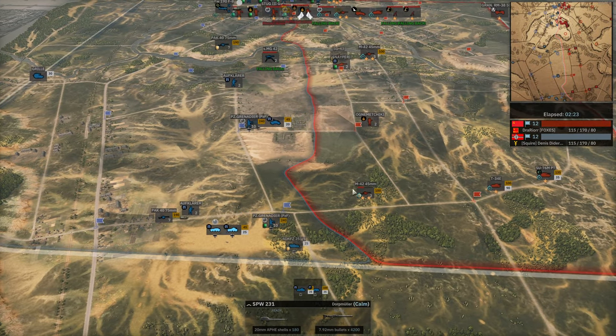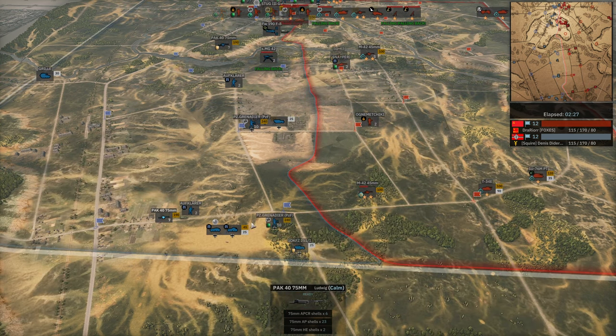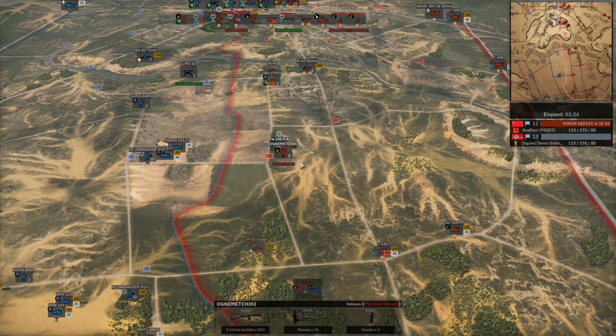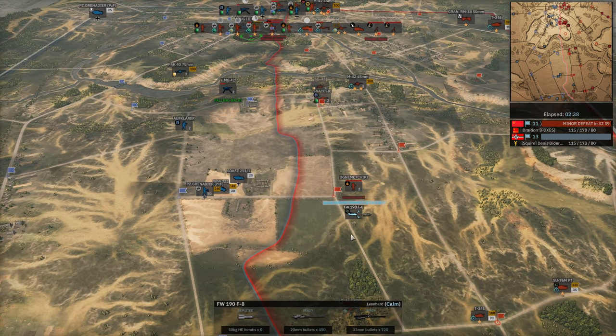A 233 and a 231 might be able to finish off this 45mm. Pak 40's really going to get a move on I think, though — park of relief coming out for strafing runs as well, as long as there's no AA here. The fighter is a bit better at strafing but still perfectly fine.